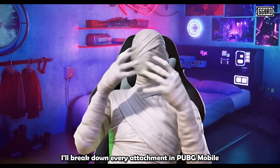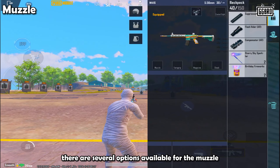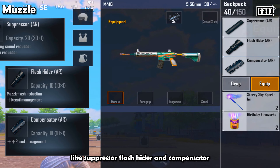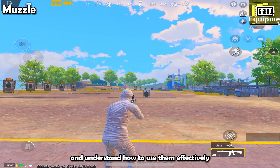Let's take the M416 as an example — one of the most popular weapons in PUBG Mobile. It's a versatile gun with multiple attachment slots, making it the perfect choice to showcase how different attachments work. Let's start with the Muzzle. There are several options available for the Muzzle: Suppressor, Flash Hider, and Compensator. Let's break down each one and understand how to use them effectively.